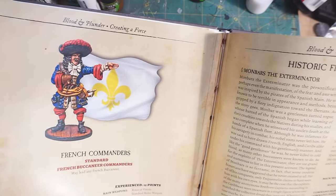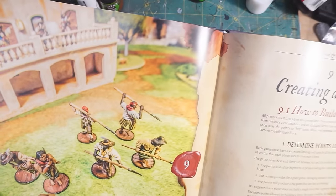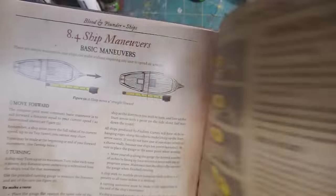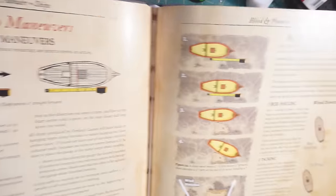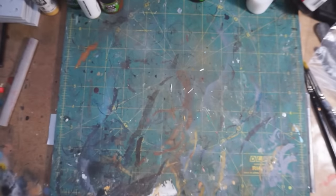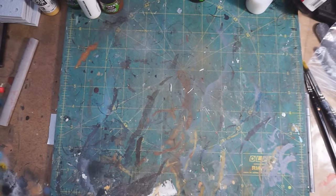So what I got — why don't I go grab my minis? Because this is the book, you've seen the book, it looks really pretty, really well laid out. I haven't had a chance to read it so I can't really tell you much about that. Oh hey, here's some naval-related rules. Let me grab some minis and then we can talk more about them.